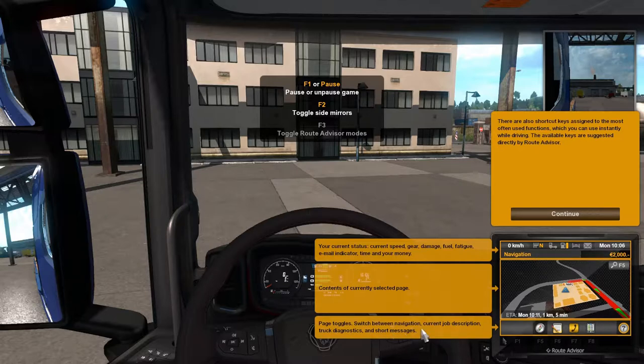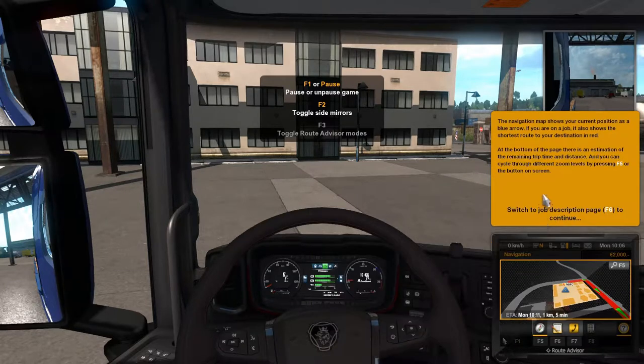And page toggles — so we can switch between the pages. The navigation map shows your current position as a blue arrow. If you are on a job, it also shows the shortest route to your destination in red. At the bottom of the page there is an estimation of the remaining trip time and distance. You can cycle through different zoom levels by pressing F5 or the button on screen. If you press F5 it changes to switch to the job description page — F6.